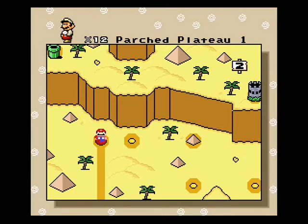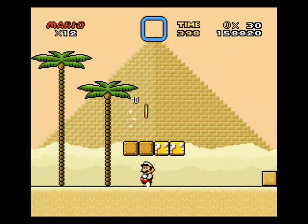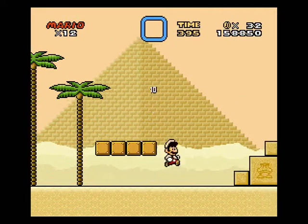Welcome back, everyone. We're playing a video game. Let's continue with Parch Splat 2-1, which is a red level. It's very desert here.